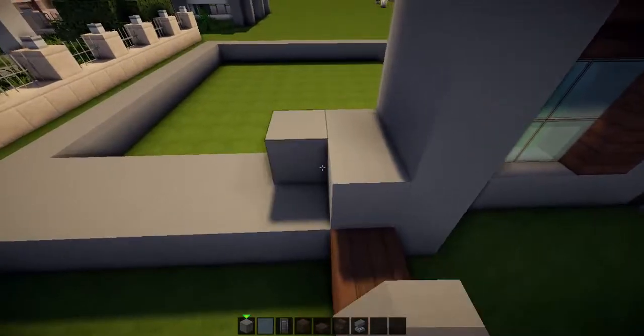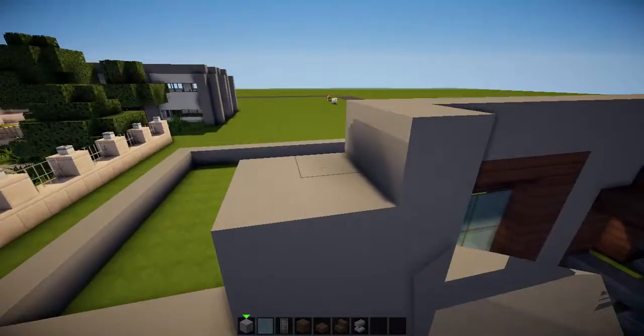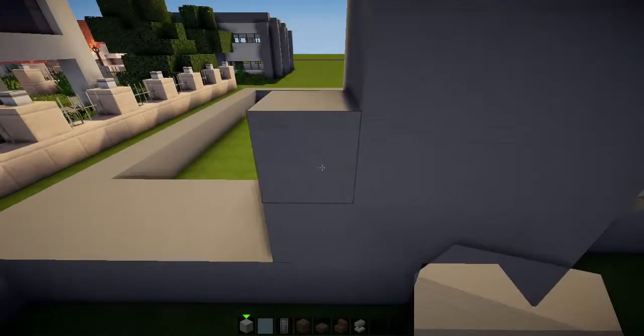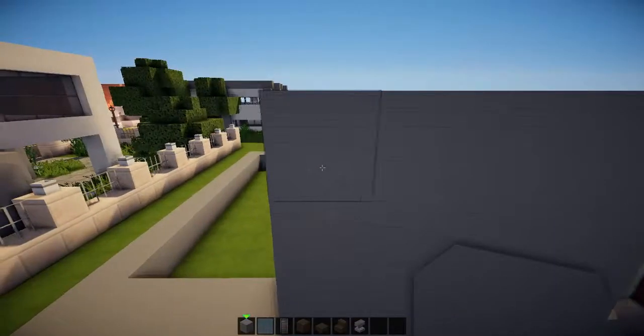Then we're just going to raise all the other walls on the front to the same height. Because I love to get the front done first — it makes me feel like I've accomplished something with my build.